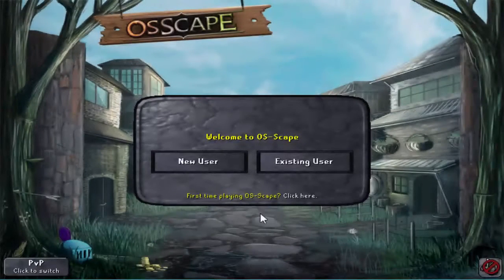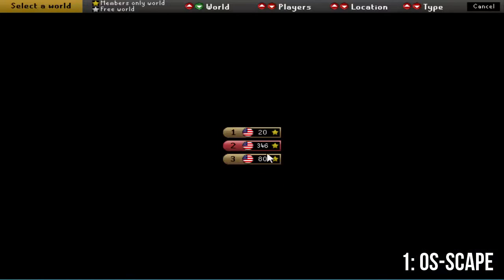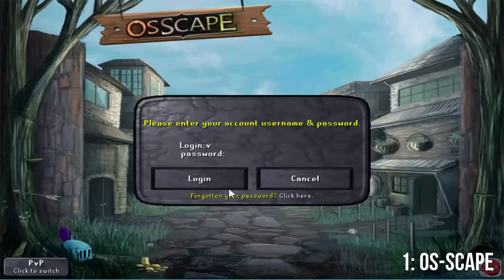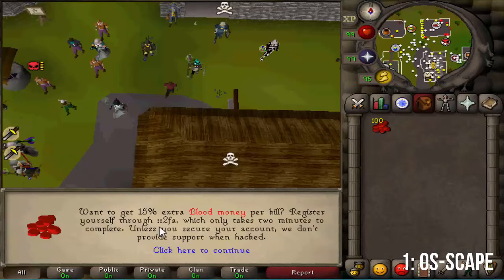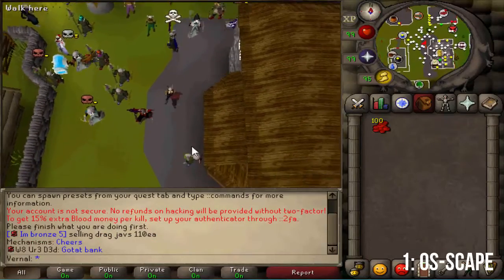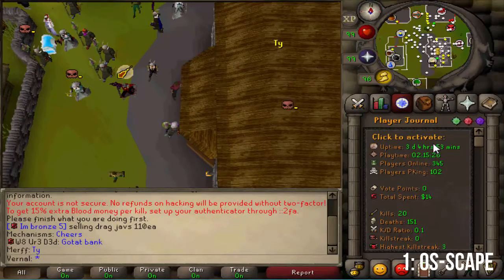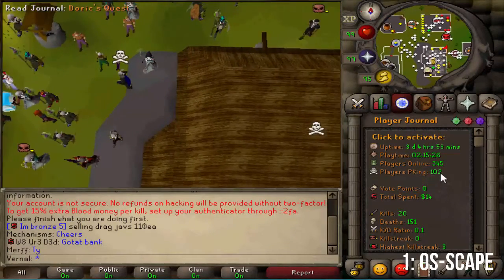After number two, at the number one position, we have Oh Escape. I'd be stupid not to put this server on this countdown. The server has about 450 players on three worlds: Realism, PVP, and Economy. Let me just hop on real quick and show you guys a little bit — I want to be showing you guys the PVP. Just look at this — the server has 345 on PVP, a hundred people PKing.